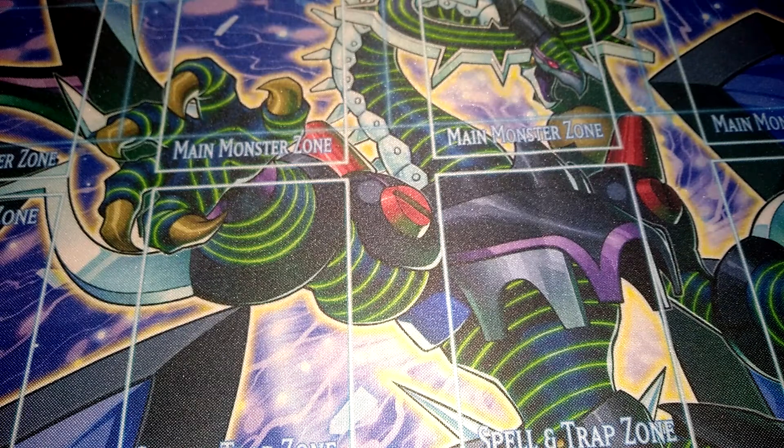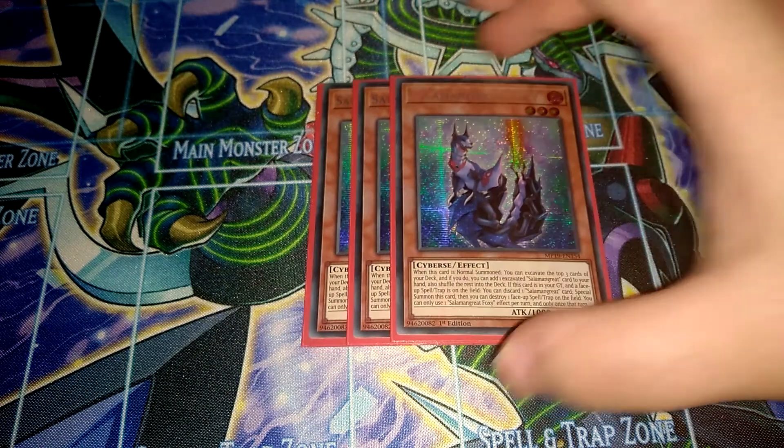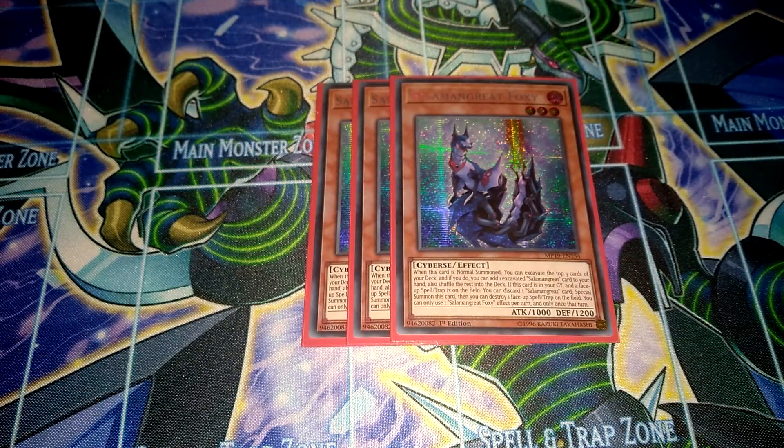Then I use triple Solomon Great Foxy, which has a couple of really cute effects — always being able to excavate the top 3 cards and then potentially getting a Solomon Great Mostap, a Solomon Great card from it. It has a really good revival effect as well.